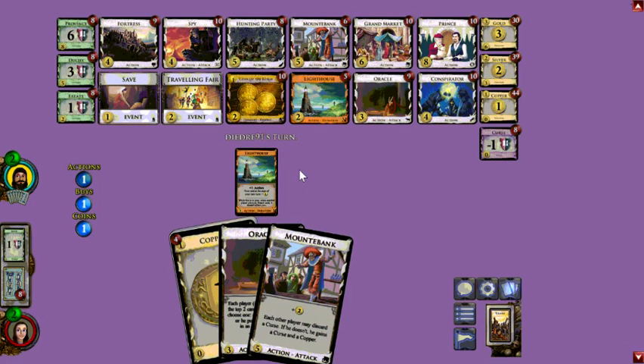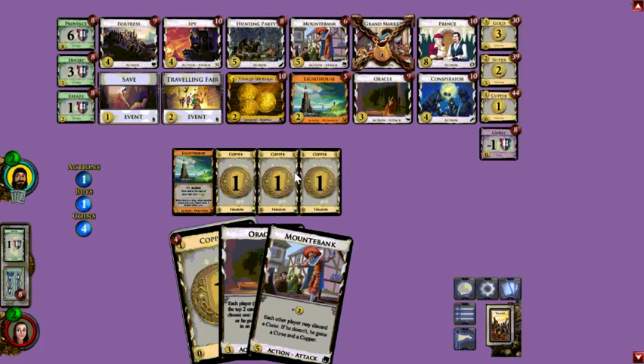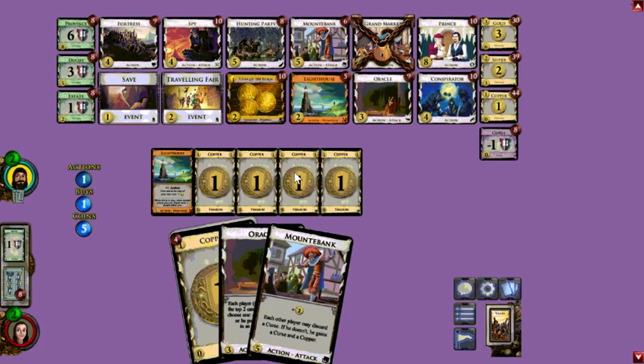It appears Hugo has two Mountebanks and an Oracle — I think he has the Fortress as well. He's also fairly junked, but Save can be useful. I would expect him to Save, play his Mountebank, then Save the Oracle for next turn and then get a Hunting Party. That seems reasonable, especially since his opponent isn't going to have coverage.